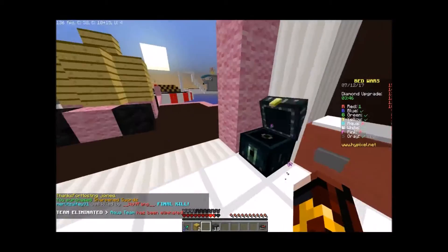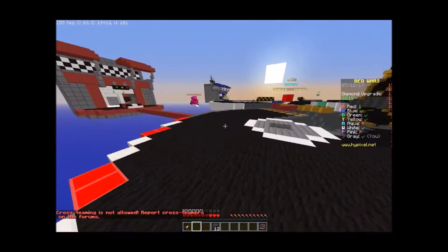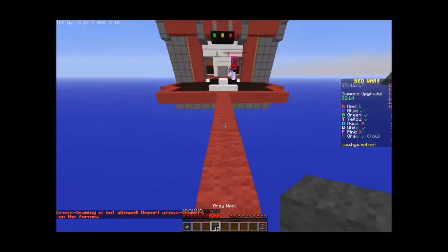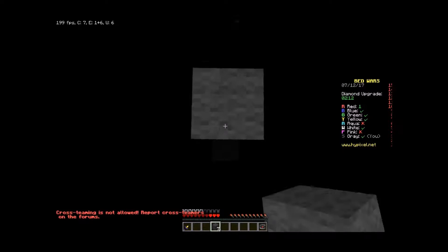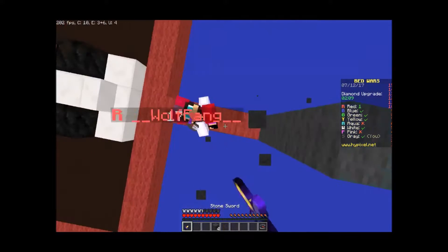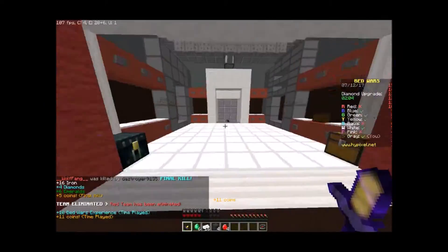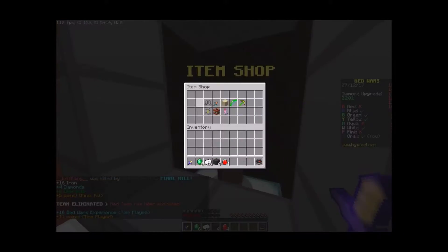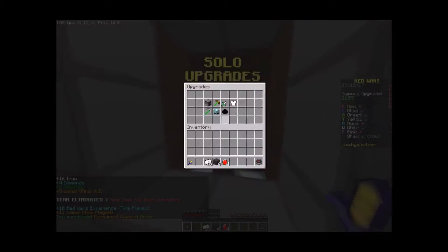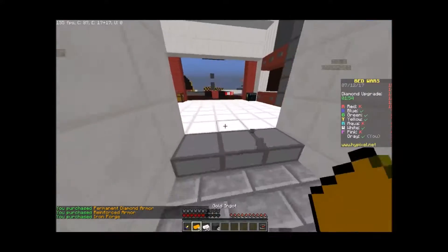Not much has changed, guys, it's just full release. Okay, we got it here, we got to go with that, and we got a Stone Sword so we could kill this guy. Oh, he has a trap. Let's see if he'll come up. Jitter click, jitter click! You're dead. Got him. We got Diamond Armor now. That's how you kill somebody, you just jitter click them. And if you guys don't know what jitter clicking is, it's clicking really fast — as fast as you can click.